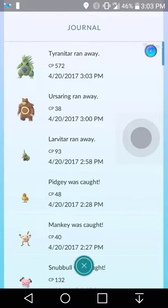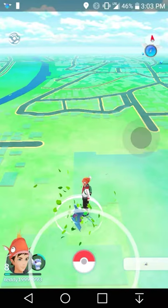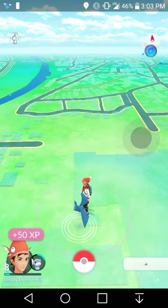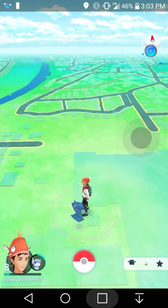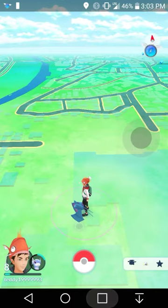This Tyranitar's CP was 570 — not bad. But yeah guys, I'm just showing you that this does work. So if you guys are spoofing, use this — this is the best way to catch Pokemon. I hope you guys have a wonderful day, and as always leave a like, a comment, and subscribe if you like what you saw. Thank you guys, bye!